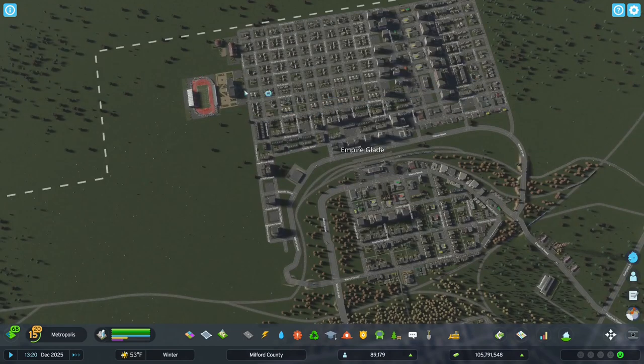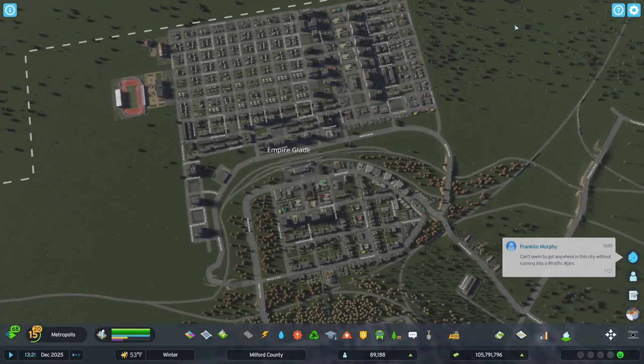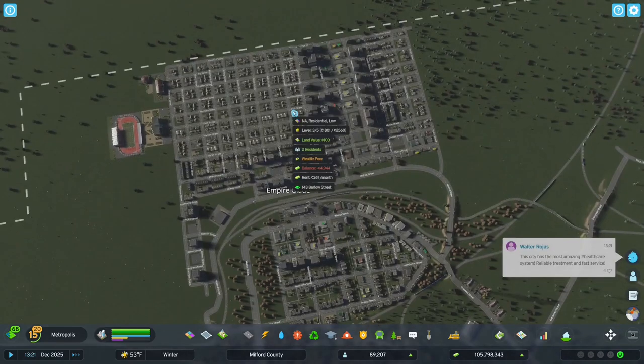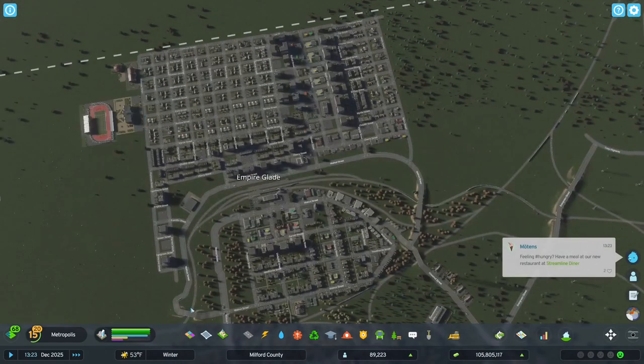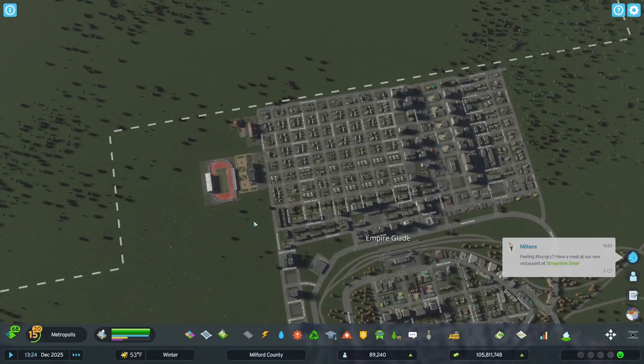I think maybe the bigger problem would be getting out of here. We don't seem to have any collectors necessarily to get us out of Empire Glade, or Upper Empire Glade down to Lower Empire Glade. So I may want to work on that. Maybe we can relocate the school and have a couplet here that'll come down — that might be pretty good.